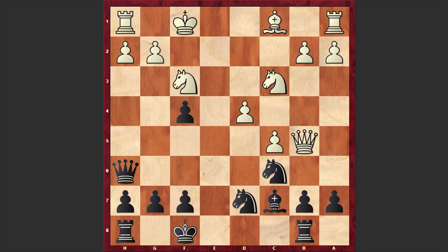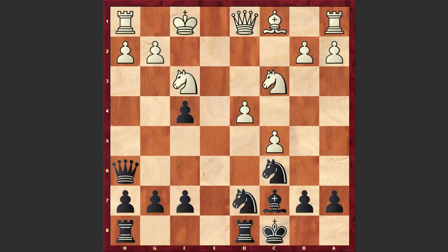But in our game after Bc7 we have Nc3, and without meeting any obstacles Zuckertort castles queenside. Already his king is in safety while the white king looks somewhat vulnerable. White still needs to lose precious time in order to castle by hand, and the bishop remains very passive due to the pawn on f4.